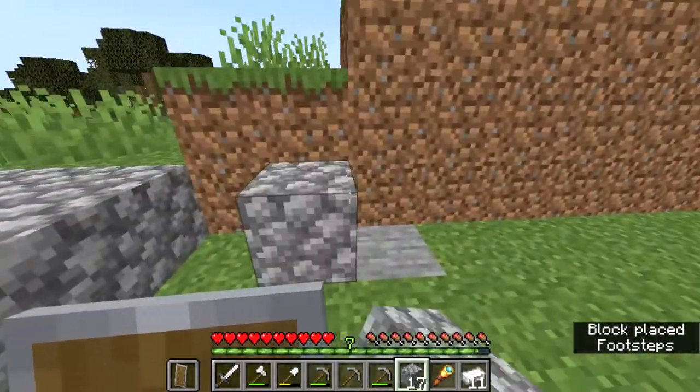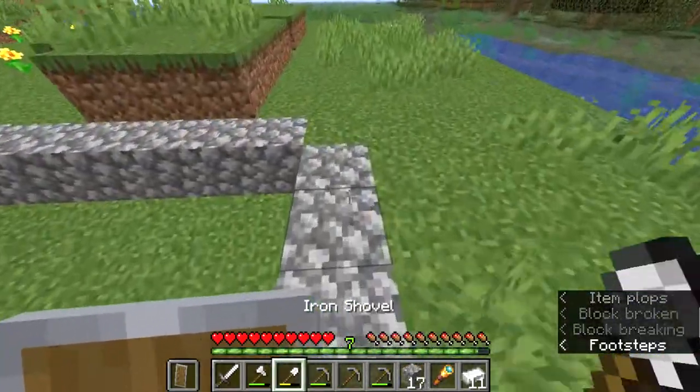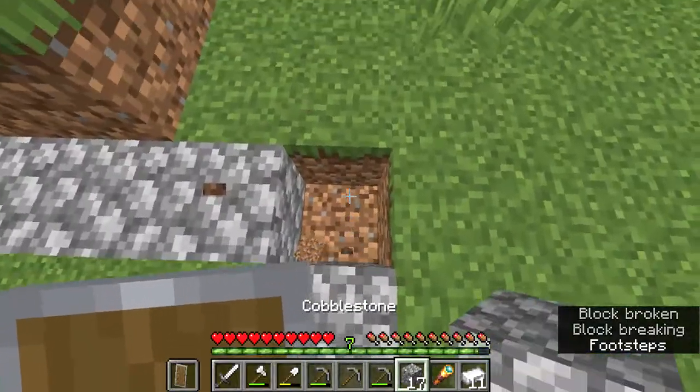I'm not going to be using the speedrun strategy — I'm going to use just the normal strategy: turn the lava into obsidian.